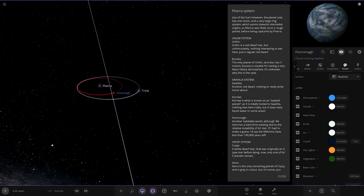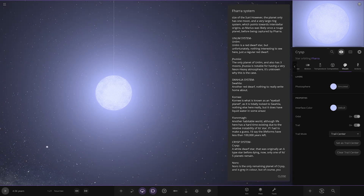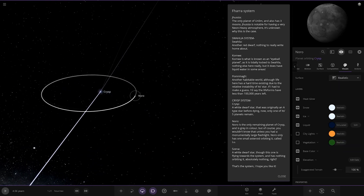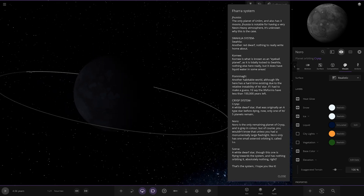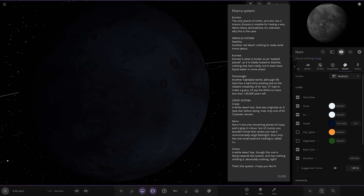Now we're heading to the next star — all the way in on its own. It's a white dwarf that was originally an A-type star before dying. Now only one of five planets remains, way out here — Noro. It's grey in color. Noro only has one large asteroid orbiting it called Loo, probably formerly something a lot prettier but absolutely ruined by the blast of the star's death.